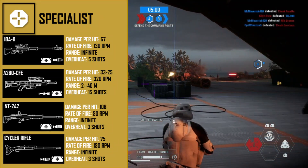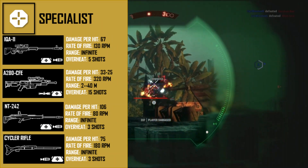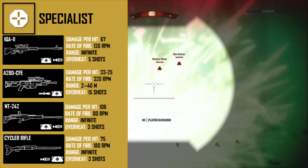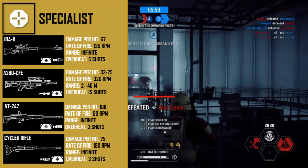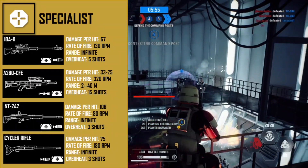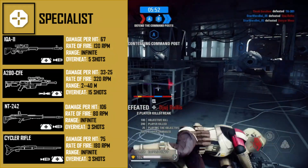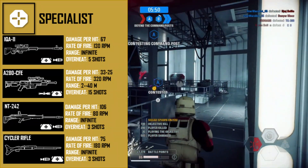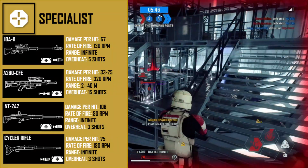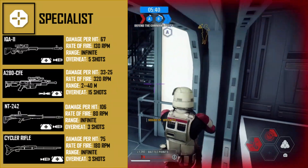The next weapon is the A280-CFE, unlocked after 200 specialist kills. It deals 33 to 25 damage with a rate of fire of 320 rounds per minute, a range of 20 to 40 meters, and overheats after 15 shots. The recommended mods are Dual Zoom and Burst Mode — Burst Mode enables a three-round burst per trigger pull, making this weapon pretty deadly.